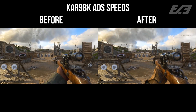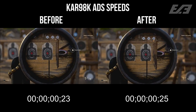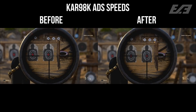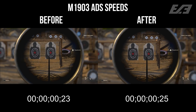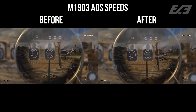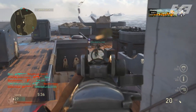The final things that had any change to ADS speeds were actually two snipers in particular - not the classification as a whole, but probably the two most used snipers in the game received a nerf: the Kar98k and the M1903. Both received a slight increase to the time it takes to aim down sight. There's only a two-millisecond difference between what it was before and what it is now, but it might feel very different if you're accustomed to quickscoping. That is the end for ADS adjustments.